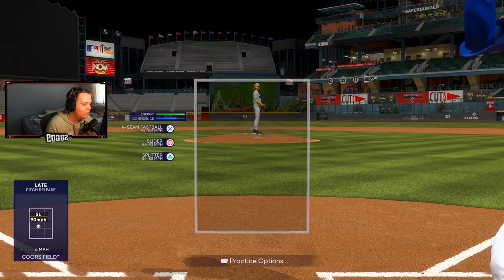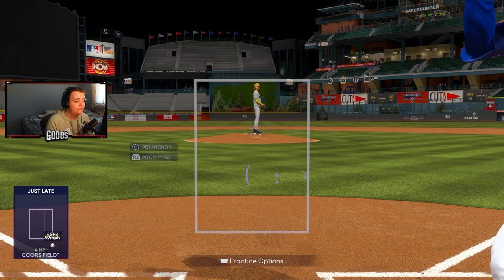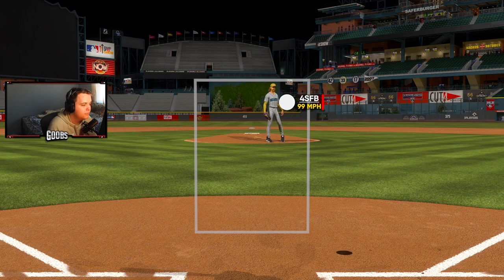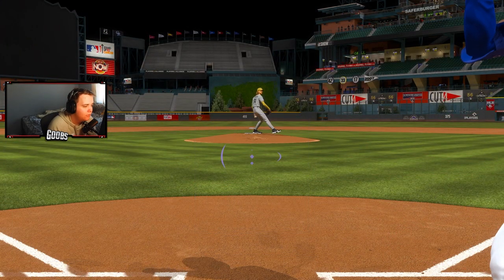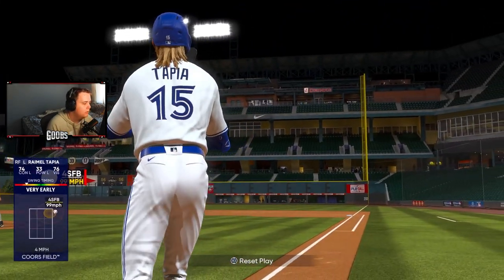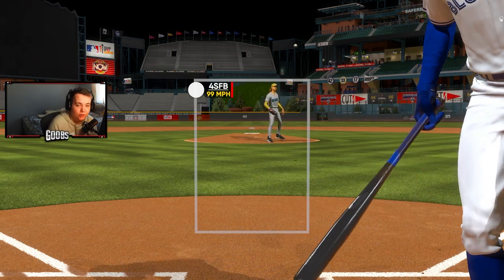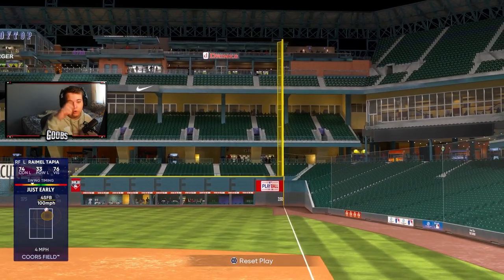The biggest problem for me lefty-lefty is sliders and cutters — they're so hard to wait back on and hard to pick up out of the hand. They're good outside and good inside because they can just fool you, like a backdoor cutter or backdoor slider. The easiest way to handle it is just get the reps in. Get your lefty-lefty reps in, be patient, be ready for the fastball. In this game you'd so much rather be early and try to pull the ball than be late and bloop one.